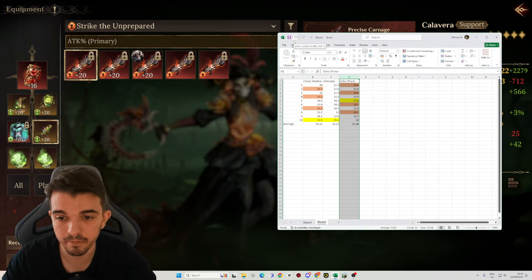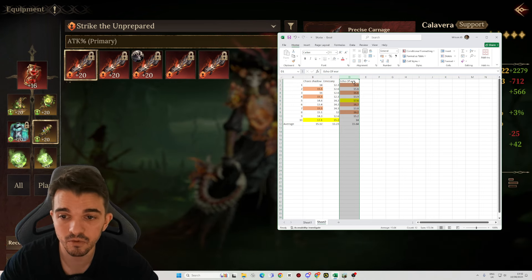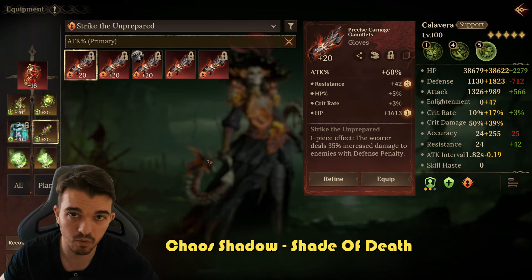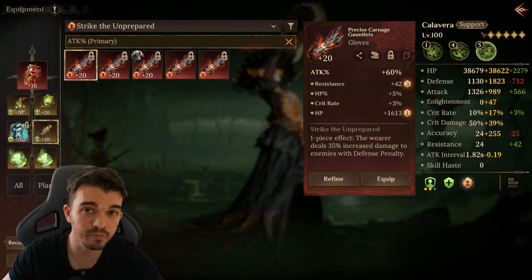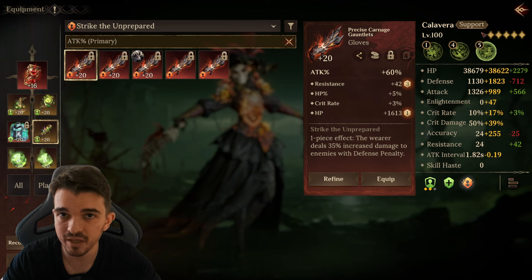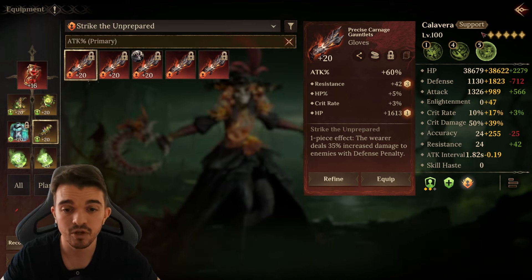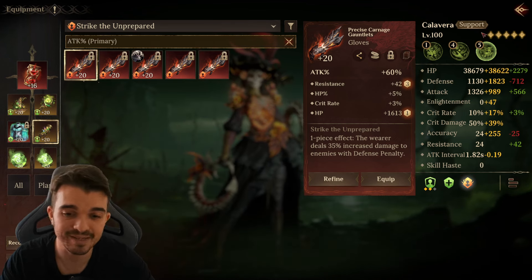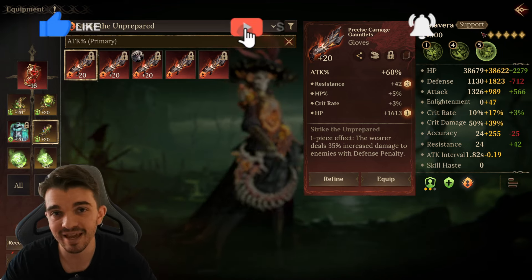So that's all my recommendations regarding the gear. Echo of War performed best, then Chaos Shadow, and finally Emissary. I really recommend using either Echo of War or Chaos Shadow. Aim for 22 million damage in chief challenges — you don't need much more than that, as 22 million gives you the biggest score possible. I hope you enjoyed this video; don't forget to like and subscribe, see you next time!